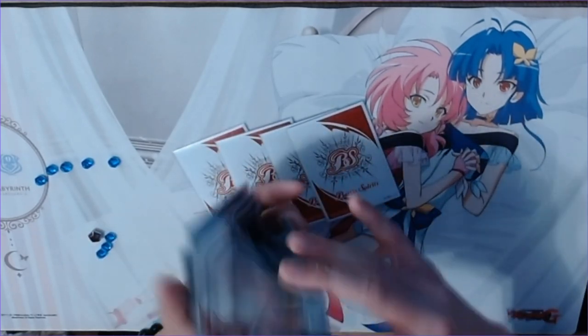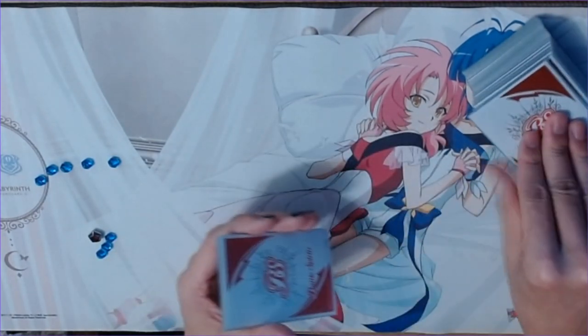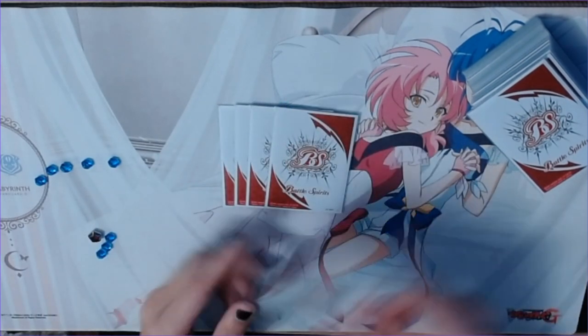One important new rule is that if you keep your opening hand without any Mulligans, you get to start with an extra card. With Mulligans complete, let's go ahead and go into the flow of a turn.